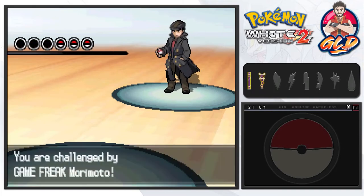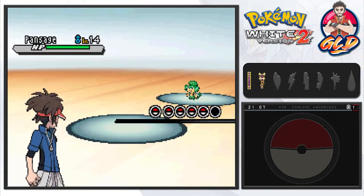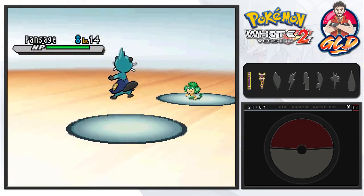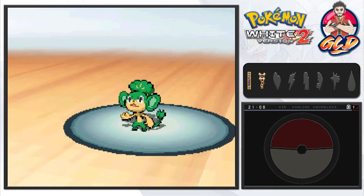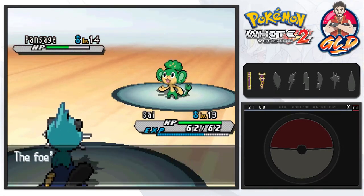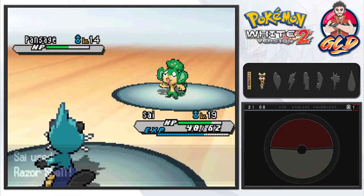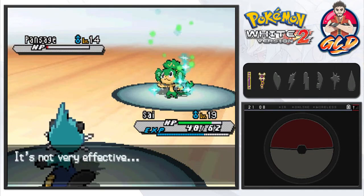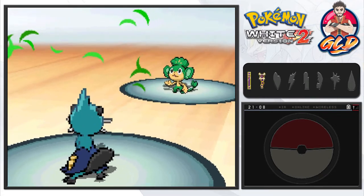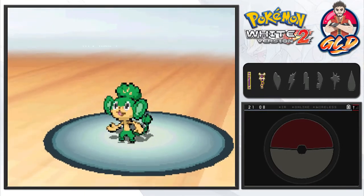Here we are battling up against Game Freak Morimoto. Many of these Pokemon trainers are named after the creators of the game. I believe you can battle these guys every time you progress throughout the game — correct me if I'm wrong. I'm using a water-type Pokemon against that and I'm not sure why, but I'm still going to beat it. Pansage has recovered using an Oran Berry, but here comes a Vine Whip attack.